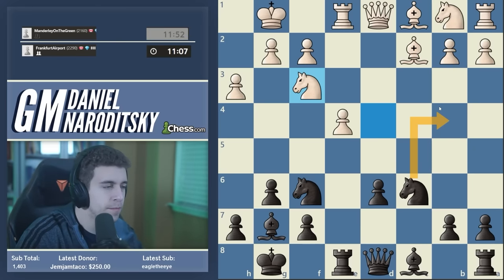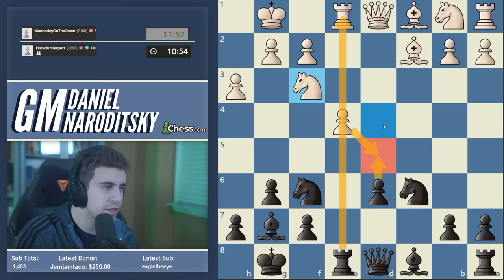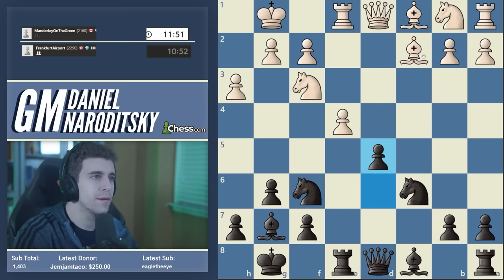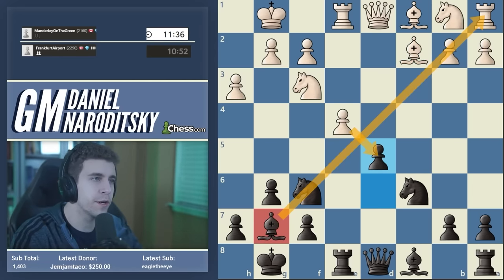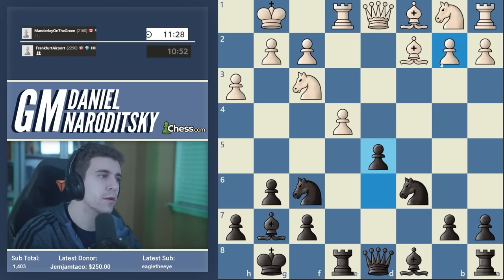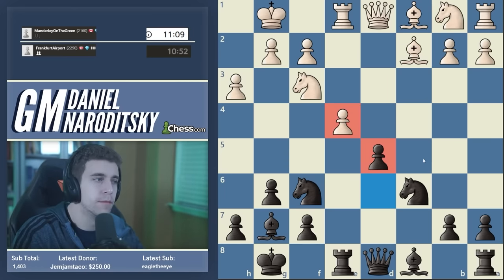We can continue with development: Bb6, Rc8, etc. But d5 seems most to the point. My intuition is heavily pointing in the direction of d5. Now the complications reach a peak — either the center opens up, and if it does, my hope is that our superior bishop and white's lack of queenside development will make it difficult for white to keep the balance even if queens come off, or if white pushes e5. I'm really trying to exploit white's lack of development by opening up the center — a basic chess principle applied in a very complex position.